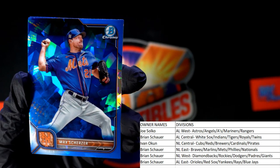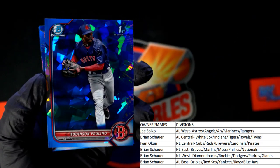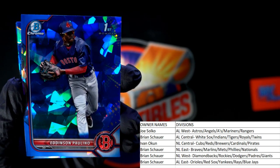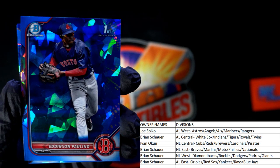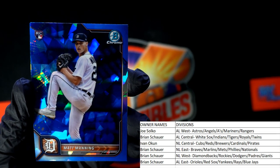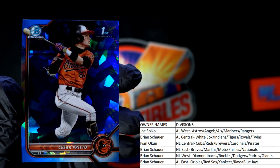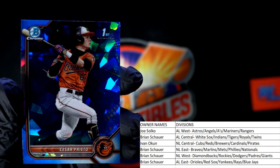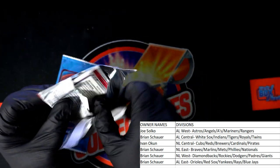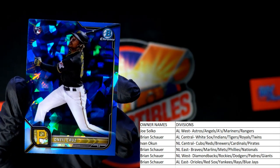We're down to three packs. Max Scherzer for the Mets, NL East — Brian S, coming your way. Edison Paulino, First Bowman, Red Sox, AL East — Brian S, great one. Matt Manning rookie card, Detroit — Brian S, another good one. And Caesar Prieto, First Bowman, AL East — Brian S, you're tearing it up with these First Bowmans and rookie cards!